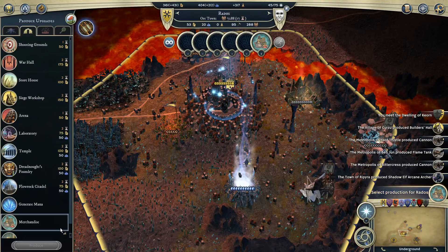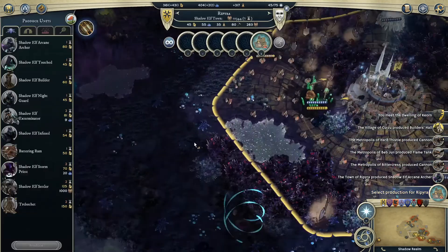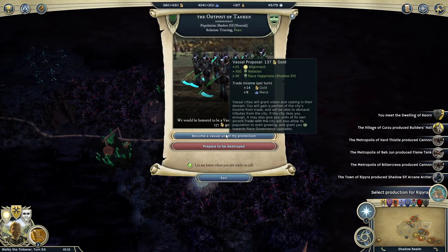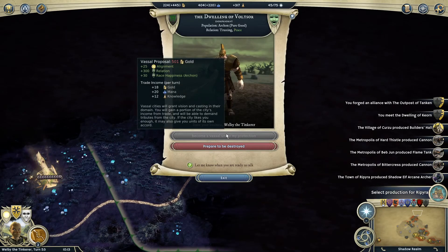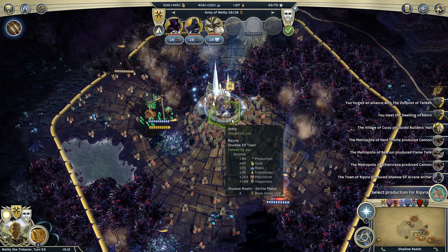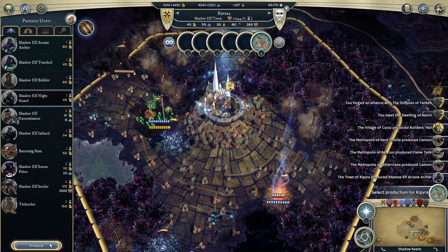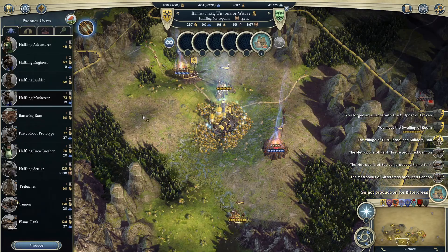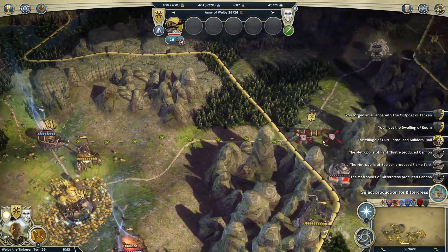Let's think about production. In most of these cases we're just going to do merchandise because we don't really want to spend our gold. We'll bring in one outpost since it's not that expensive, and keep in mind that the Archon one at 501 gold is too expensive for now — we'll have to wait until next turn. We do have a cannon at Bittercrest and we're going to start sending it over, along with a flame tank, pushing everybody toward the front.